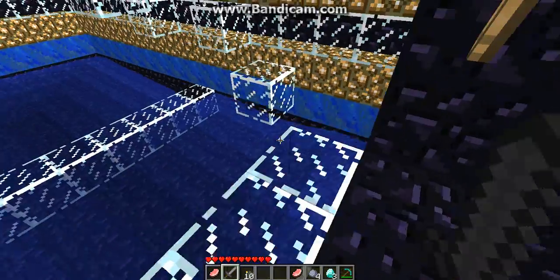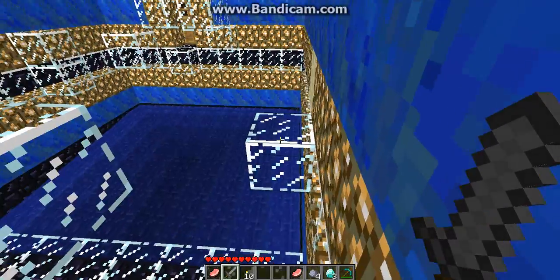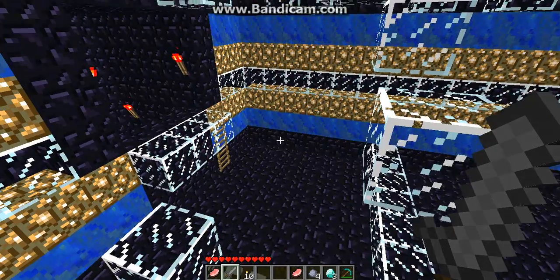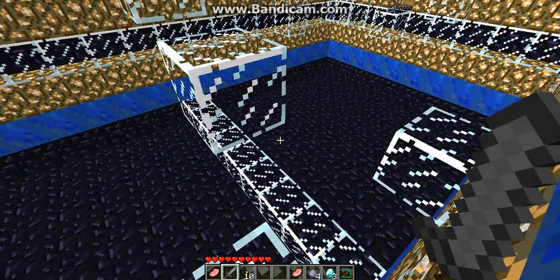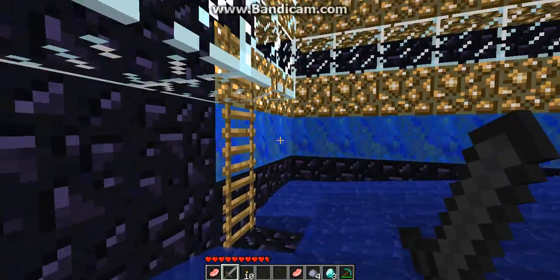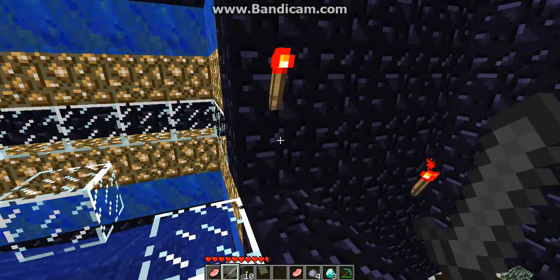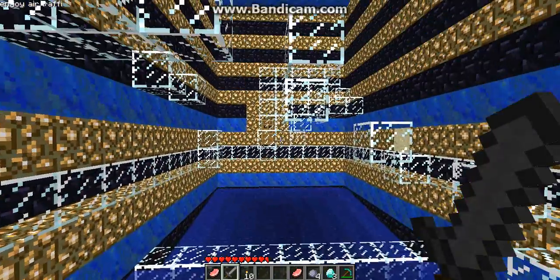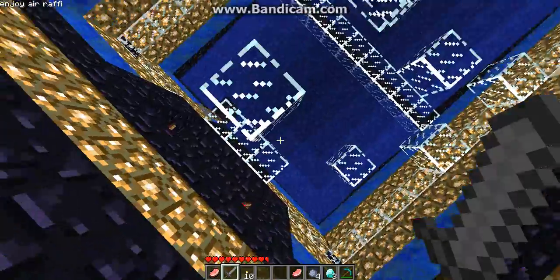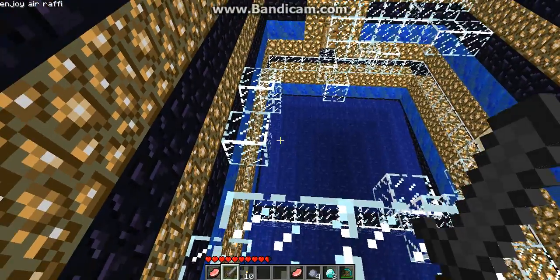You guys saw the mods I downloaded — Toomanyitems and the Night Vision thing. And I have X-Ray. I can't see through anything now because they're all special items. As you can see, the water's gone. In single player you can use X-Ray to find diamond and iron ores very easily. I also have flying — it's called the Zombie Pack mod. If you download and install it, you can stop flying.